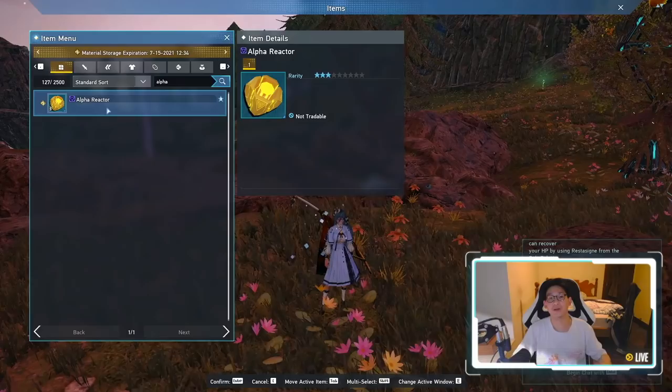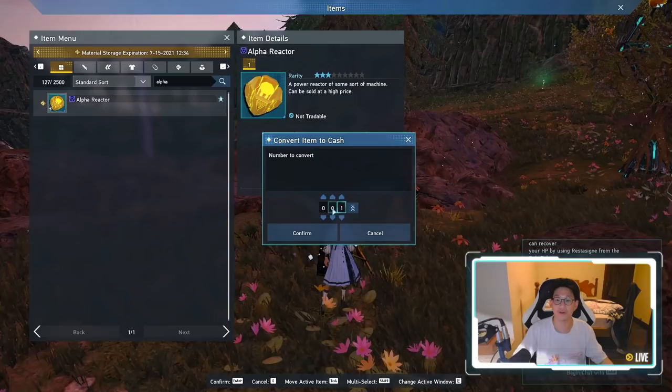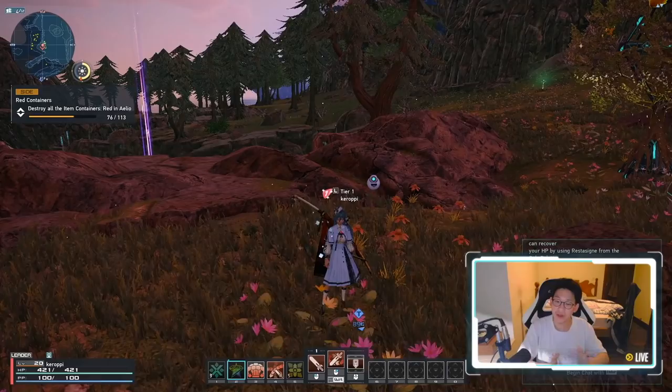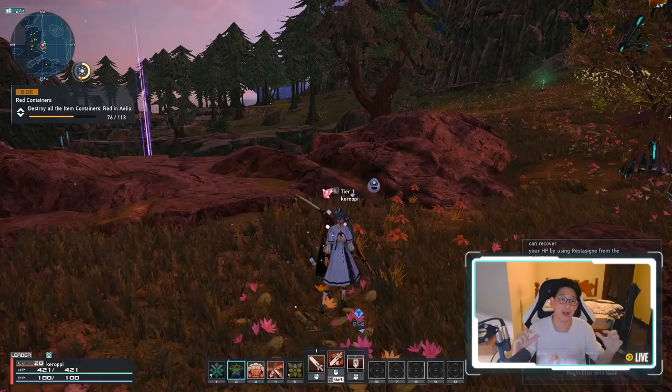You can see right here: alpha reactor. I have three of them and they can be sold for a lot of money. For one of them, I can make 3,500 meseta for each single one. And it just so happens there's a very handy tool on Twitter. I know a lot of you guys don't like Twitter — you don't need to follow, you don't need to do whatever. You just save the URL, which will be in the description below.